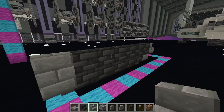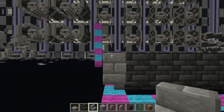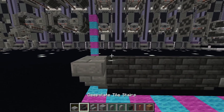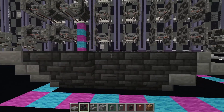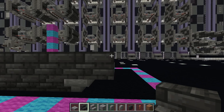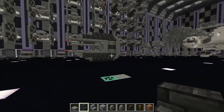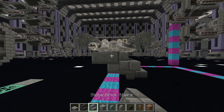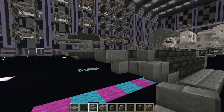Coming to the back once more, we're going to place an upside down stone brick stair facing the right side of the ship, and then upside down deep slate tile stairs all the way to where we have already placed, and then come around, face the back of the ship, and place a stone brick stair like that.